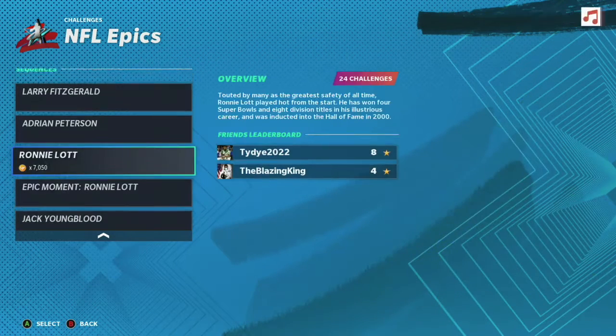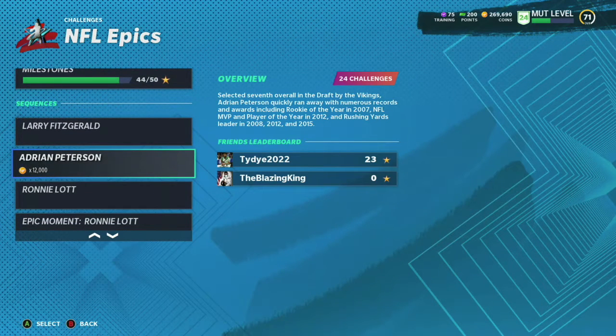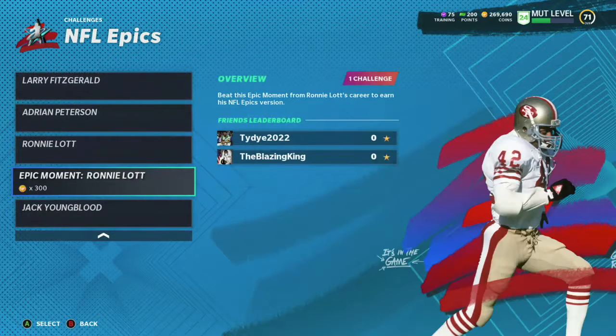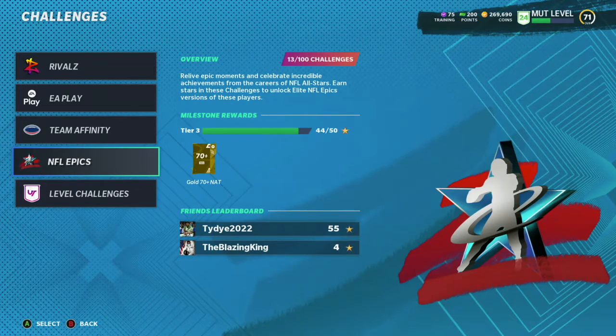The NFL Epics will probably help you the most — they'll give you four 85 OVR cards. All you have to do is get 40 stars on each of these challenges, you'll lock in their epic moment, and that'll give you the actual card. You don't even have to do all of them either, and keep in mind your level is rising as you do these.